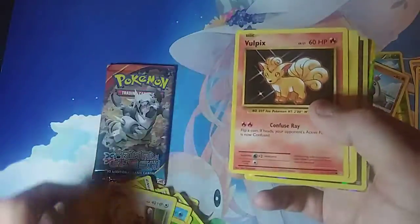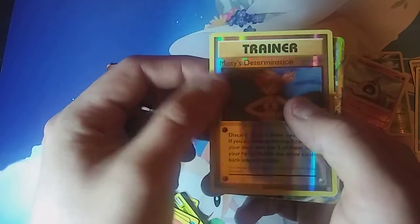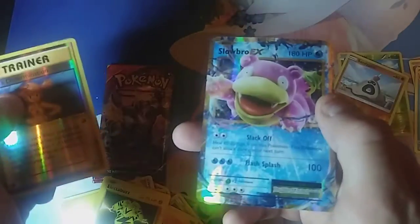We got two more packs to go, man. Please don't be a dud on me — I just need one good pull, come on. Wish me luck, man. Professor Oak's Hint, a Double Energy, a Super Potion, a Poliwag, an Energy, a Rattata, a Vulpix, an Electabuzz, and Misty's Determination for the reverse.